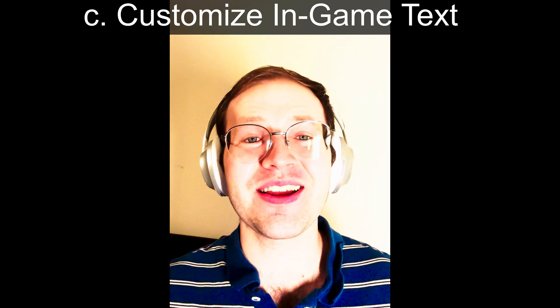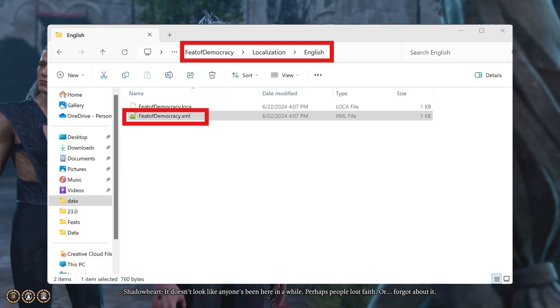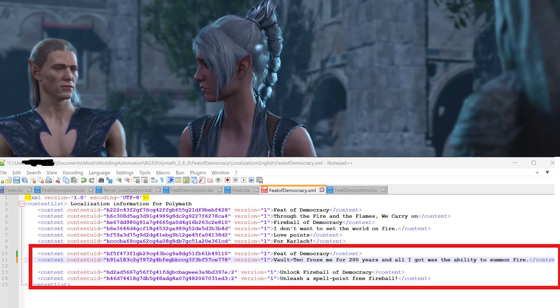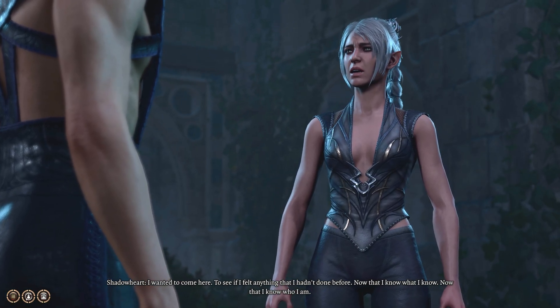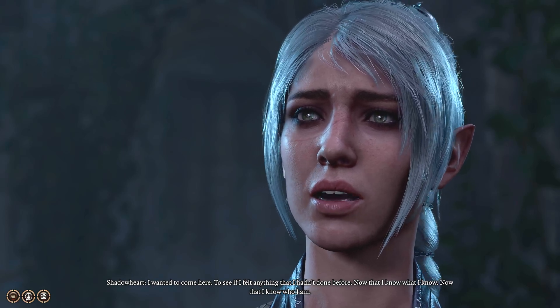Part 3 is the last step in getting our custom feat appropriately coded. This is the most fun part where you get to decide how your feat is going to show up in-game. Don't close any of your text editors just yet, because we're going to need the handles for the localization file. Go to the root folder for your mod and open up the localizations file, following the appropriate paths as shown on the screen. We need to add our handles along with the in-game text. Paste the handles for your feat and passive onto new lines in the localization file, along with your desired description — enter something like, 'Vault-Tec froze me for 200 years and all I got was this silly spell.' I made the next step a lot more accessible for you, creating an executable that will relocalize your files so those handles and descriptions show up.